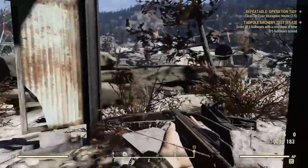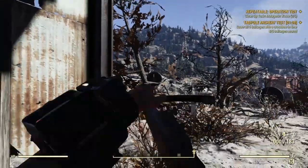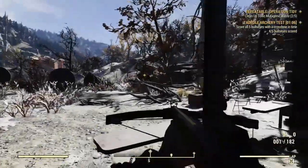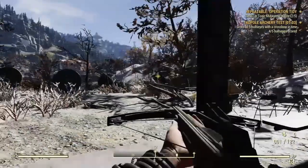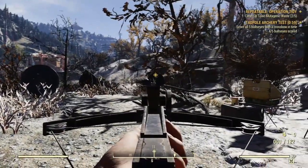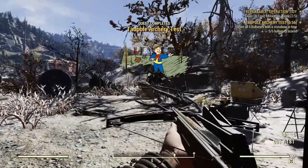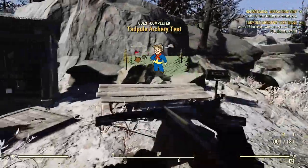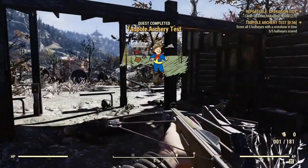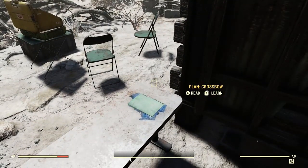It's not easy — it took me three attempts to get this. I did find that aiming just below the diamond seemed to work better than aiming for the actual diamond. It's also worth noting that this is the location of the crossbow plan if you want to make your own.